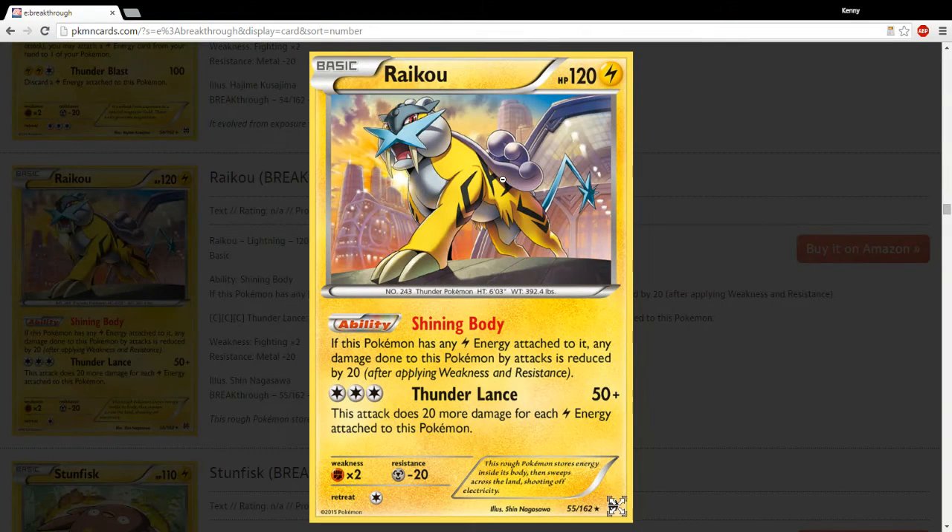Raikou is another card that people try and pair with Magnezone. As long as it has Lightning Energy on it, you get the Shining Body ability — damage is reduced by 20. You can load up Lightning Energy and use Thunder Lance with it. Definitely a possibility in Standard. Those two cards are powerful — this is basically a Secret Sword — but it'll all depend on whether Magnezone can be set up legitimately. If the format's slow enough, Raindance abilities are some of the most powerful in the game. If it can't get set up, they're going to have a pretty tough time.